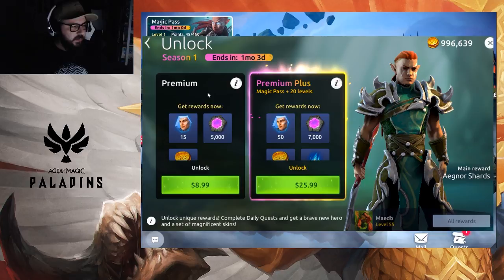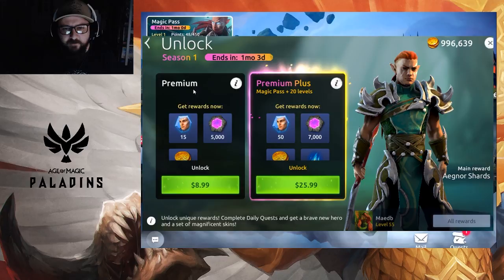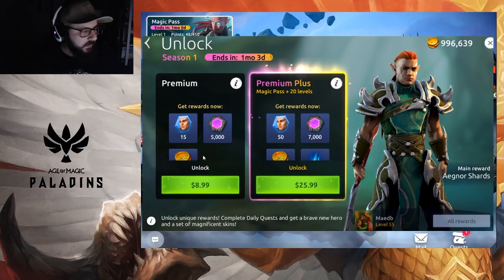What we've got on screen here is the premium version of the battle pass. The battle pass will be released into the game as a free-to-play thing — it will be accessible to everyone. However, it also comes with a premium version that can be bought for $8.99 Australian, which is about $5 US. The premium one will give you all the benefits of the free version and more.